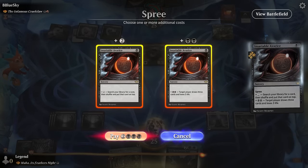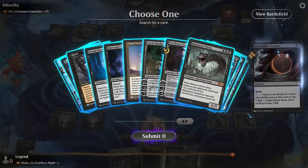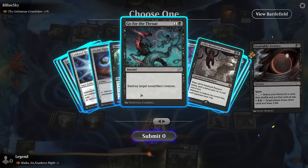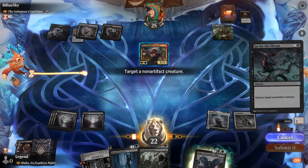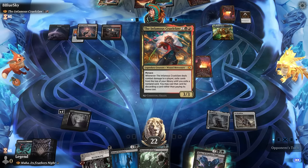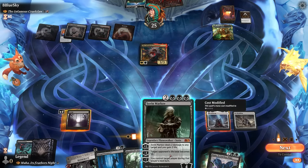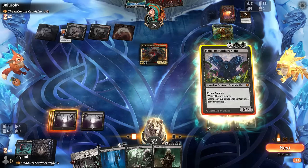We search up Go for the Throat, which we cast immediately. The opponent can still replay Cruel Claw thanks to the Labyrinth. We consider Sorin to set the opponent's life to 10, but instead look at Maha. Dread Presence can also help deal with Cruel Claw more easily.